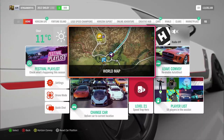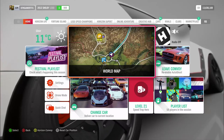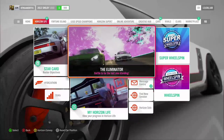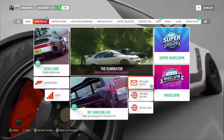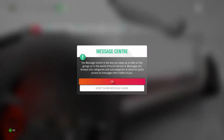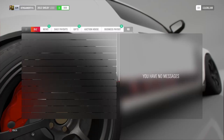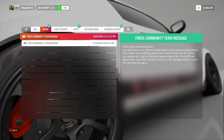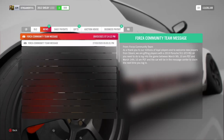Alright, so press Options on your controller — or the menu button wherever it is — to pull up the menu. Go across to Horizon Life, then press R1. On Xbox press whatever the equivalent is. Go to Message Center. On the right side you'll see it says Message Center — jump into that. Go across to where it says News or Gifts. I've got one in News and one in Gifts, so go to News and press R1 again. You'll see today's message — a community team message — press X on that.